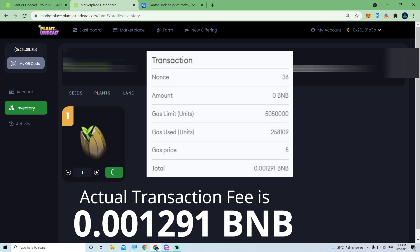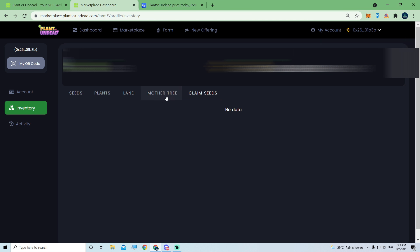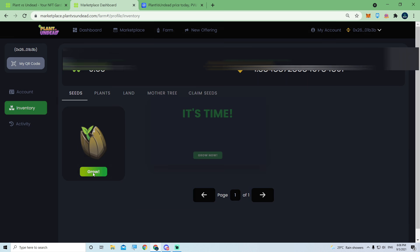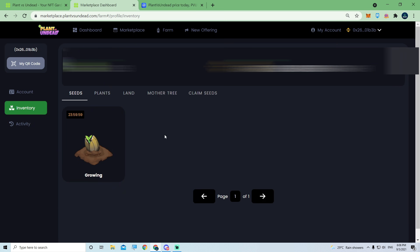You want to have at least 0.025 BNB remaining, because depending on transaction time it can be higher or lower, but 0.025 will definitely be enough for you to sign the transaction. Then go to the Seeds place and it's time to grow and wait 24 hours. I'll cut the video here and come back five seconds before 24 hours.